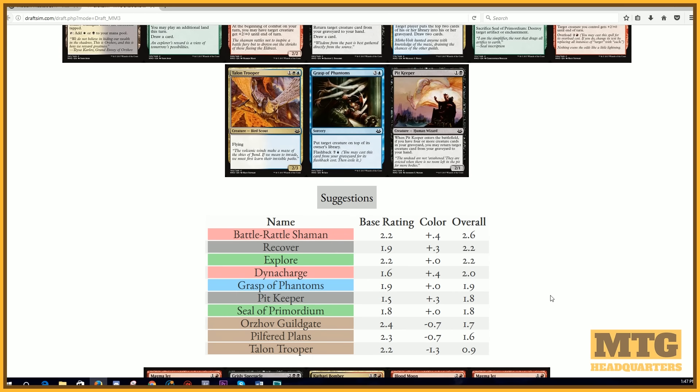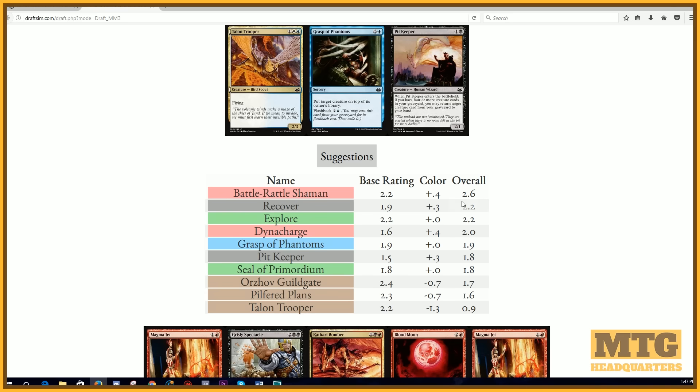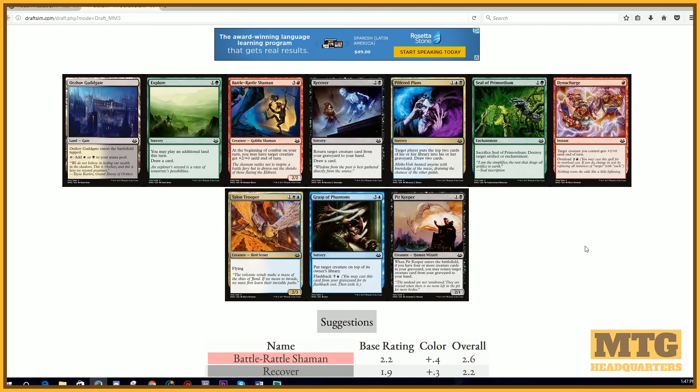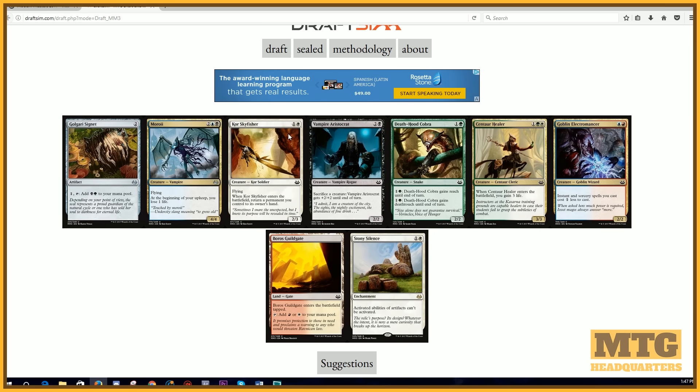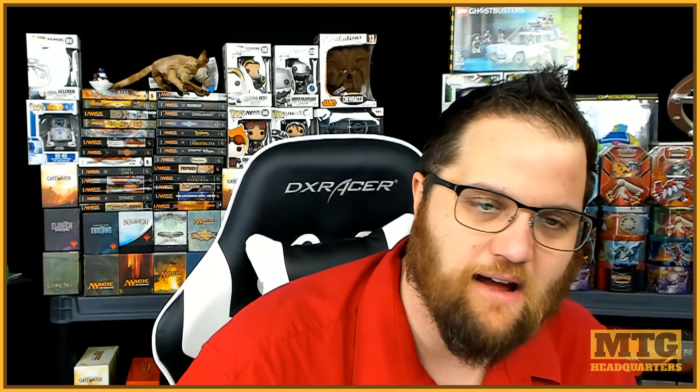Look how helpful that is. This is telling me the base rating overall — so it's saying I should take Battle-Rattle Shaman, which goes into my deck. Maybe we take that. Golgari Signet — interesting. Why would I want to take that if I wanted to play green later on? Here's a Stony Silence. This is very interesting. The important thing is not a lot of people know that you can play these expensive sets for free on sites like Draft Sim or mtgen. xmage often has these available to draft early as well — highly recommend playing Magic: The Gathering for free when you can.